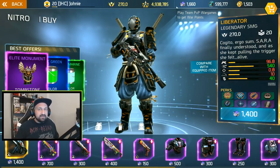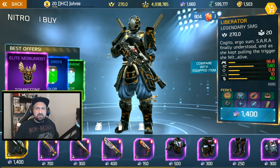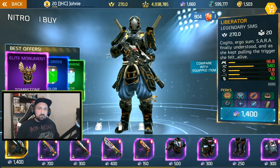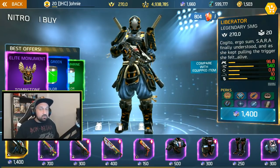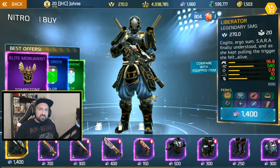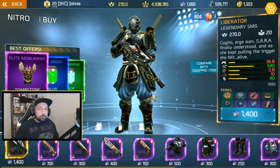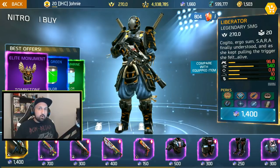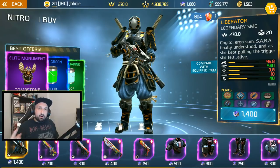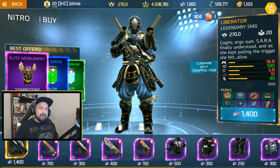You can now gain war points by playing team PvP games — whether you win or lose, you will earn some war points to spend in the Nitro Shop. There's a whole set of armor and some nice weapons there, but the biggest surprise is the Liberator legendary SMG. It is only available in the Nitro Shop right now — you cannot drop this weapon in any game mode. You have to buy it, so your first job is to play a lot of PvP, earn yourself 1,400 war coins, and you can buy the Liberator SMG.